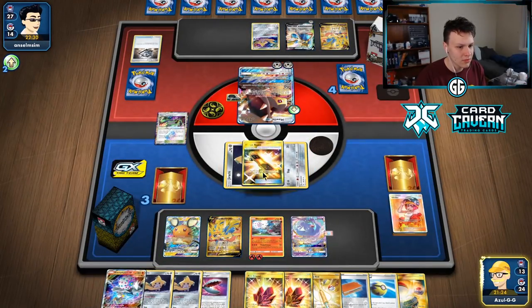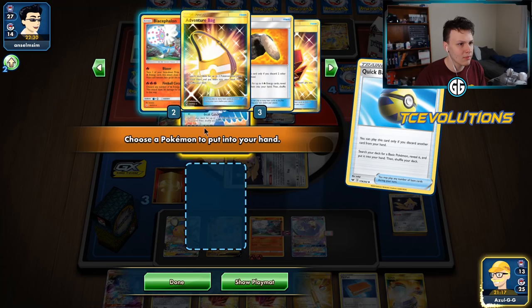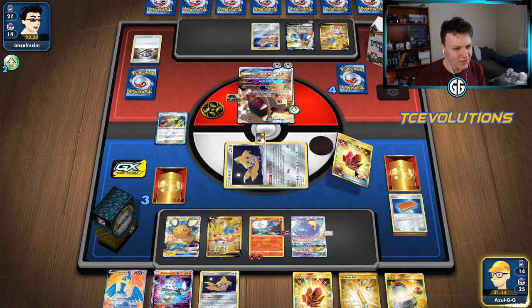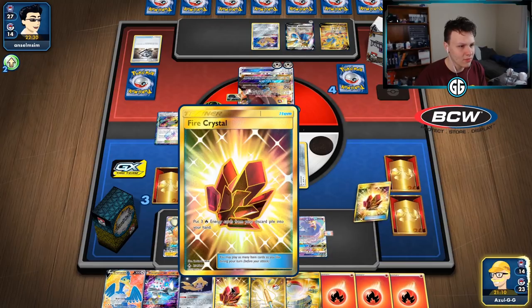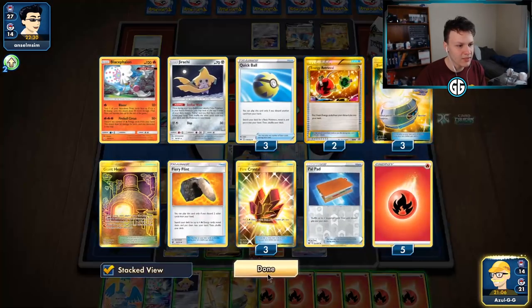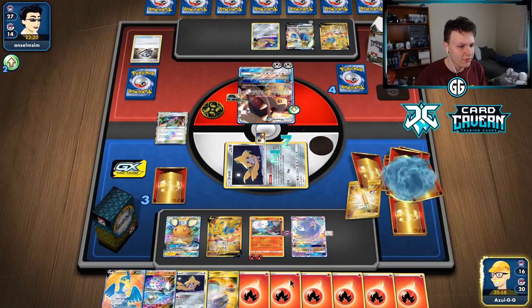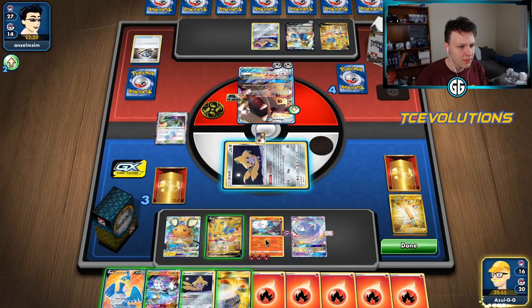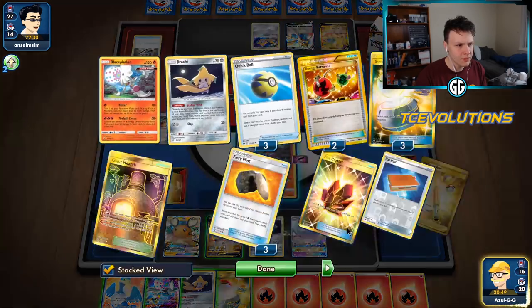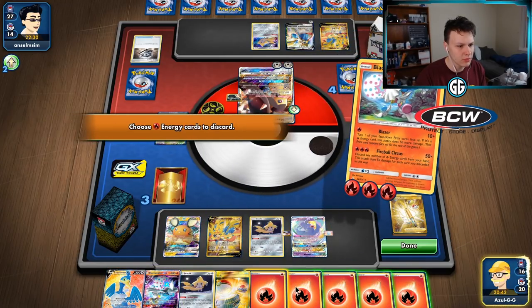With the Retrieval - that's definitely an error from our opponent, we had a lot of energy in hand, a lot of outs to energy. We're on our last Switch so we're gonna go Skateboard, throw this Quick Ball away, get a Jirachi, thin out the deck, grab the Cramorant to have the Cramorant option next turn, and Pal Pad back in two Welders. Fire Crystal for three. I'll Ordinary Rod to put two basic energy back in the deck so the rest of our Flints are a little bit more live.